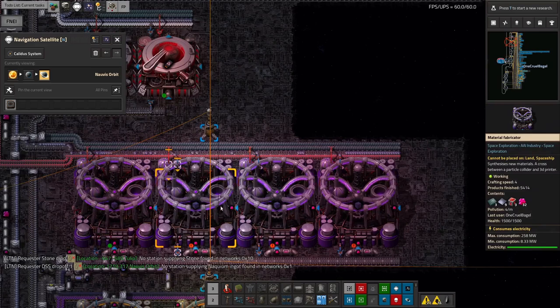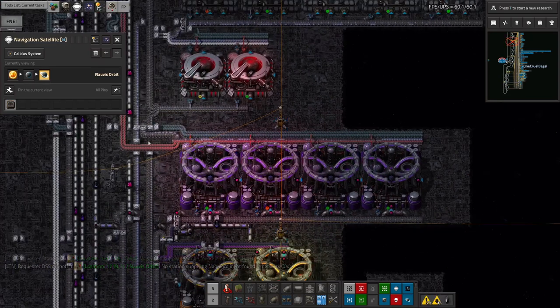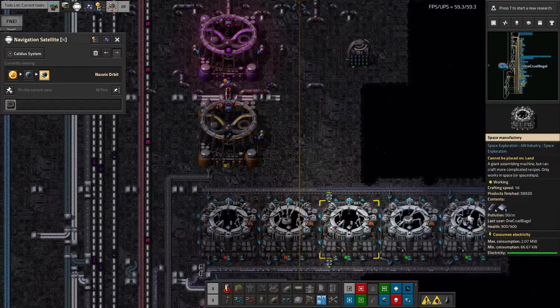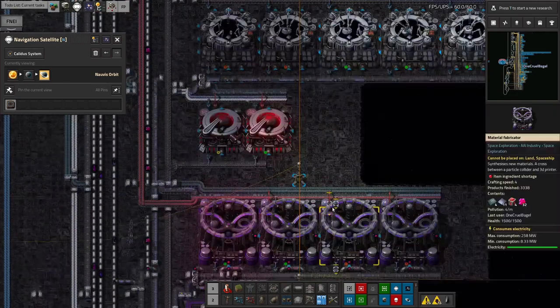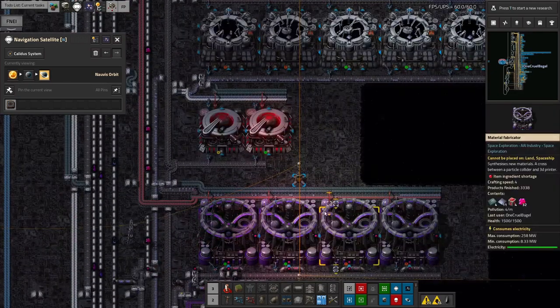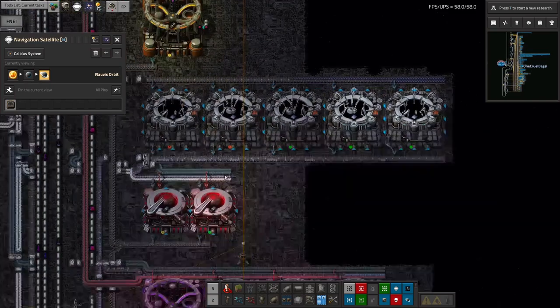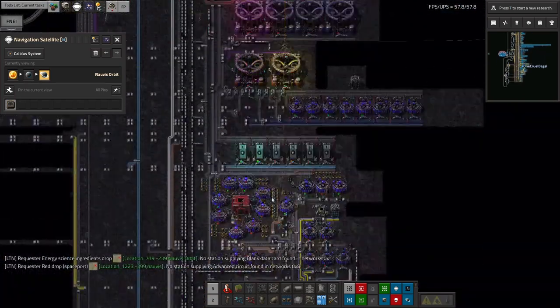The Naquium cube machines up here are running, but they're not running flat out - they're all running sometimes. I'm going to need a lot more Naquium plates coming in to make them. Whilst right now we do have a bit of Naquium available, as you can see it has run out. This is sort of the flow, but it's going to ebb again fairly quickly and we're going to run out. All this Naquium is going to get turned into plates, these machines will use it all up, and then it'll stop again. Naquium is definitely a problem.